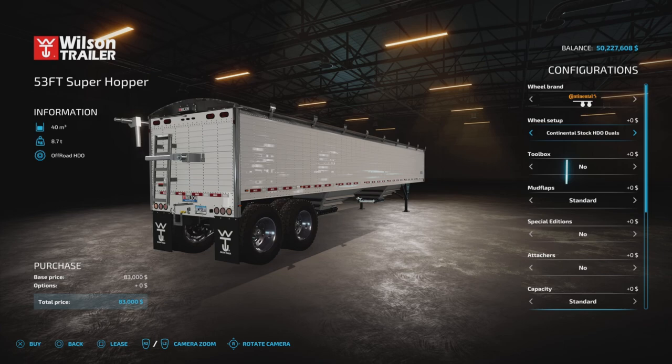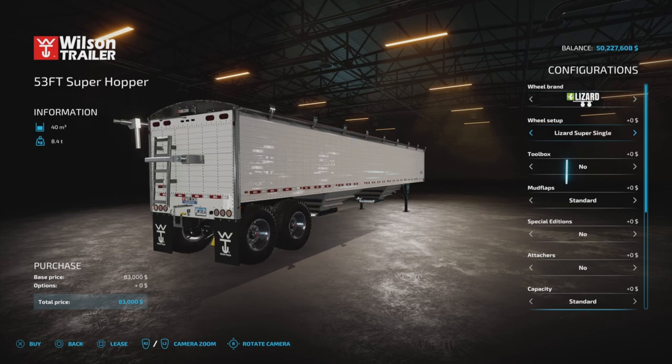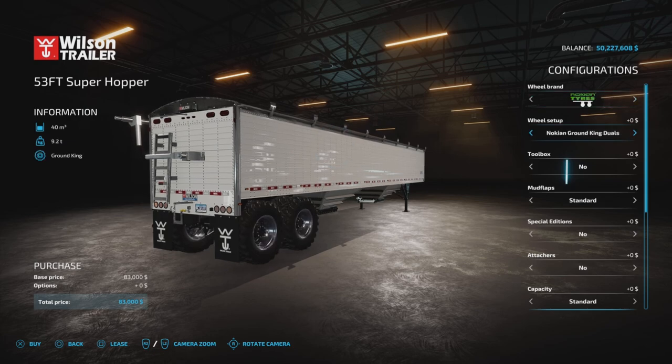There's no charge for any of the tire options. Lizard has Super Duty, with a few choices — no charge for those. Nokian offers Ground King or Ground King Super Singles — nice. No charge for any of those options either.